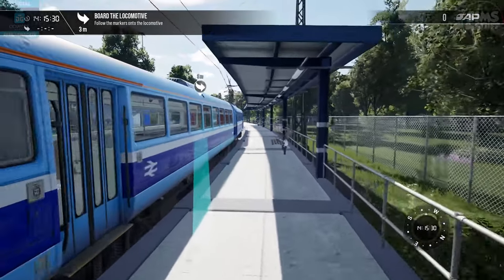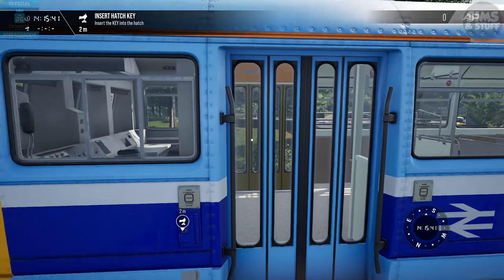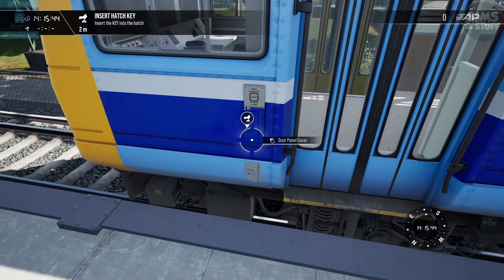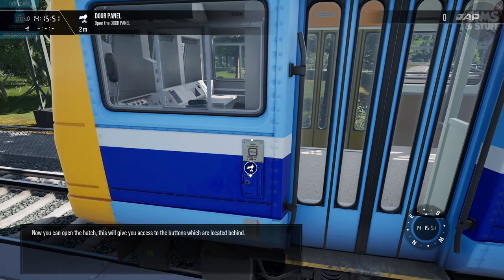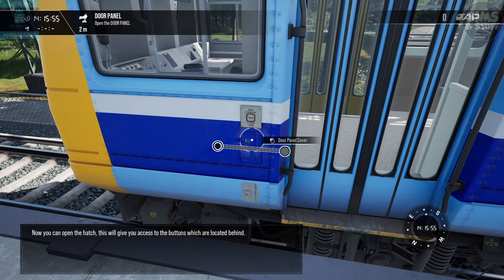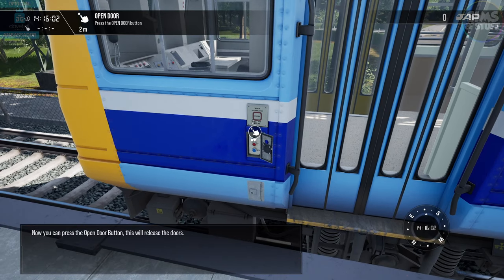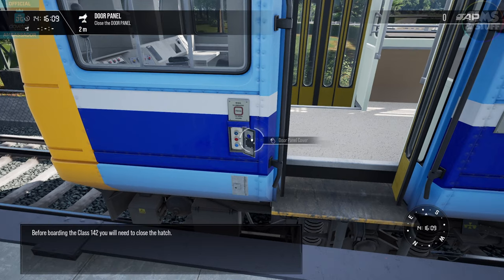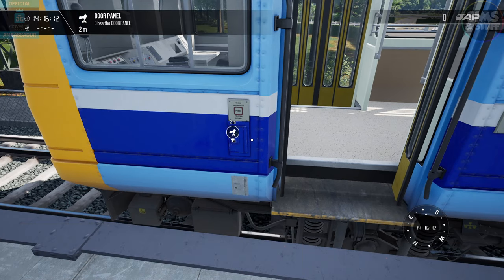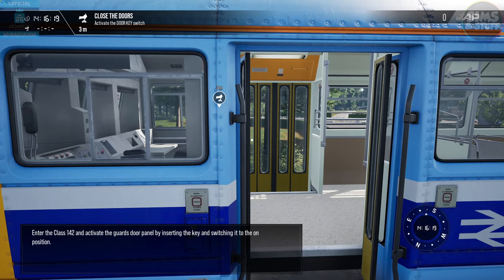Okie dokie, let's get on board then. Do apologize — a bit raspy; I've just got over COVID, not feeling my best. Before climbing on board you'll need to open the door via the external hatch. Start off by inserting the door key. Now you can open the hatch — this will give you access to the buttons which are located behind. Press the open door button; this will release the doors. It certainly does. Before boarding the Class 142, you'll need to close the hatch.